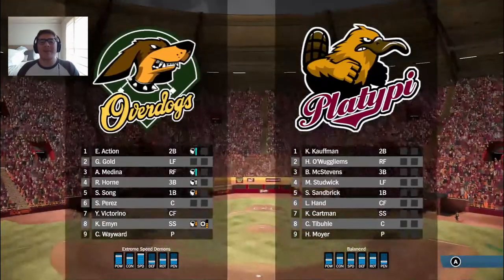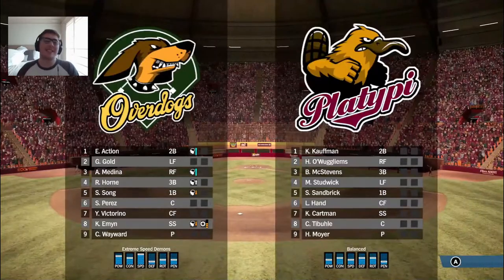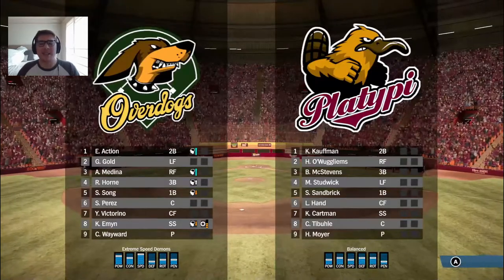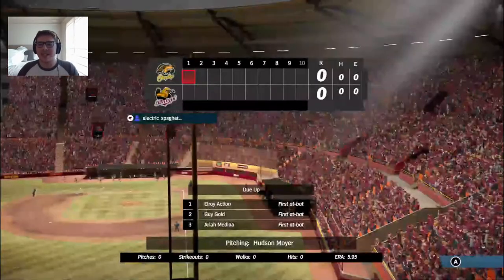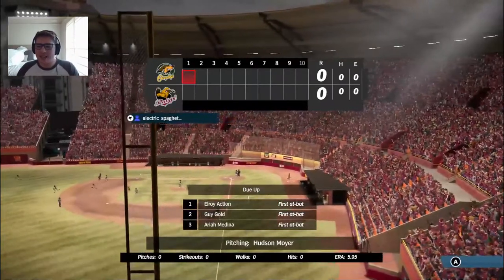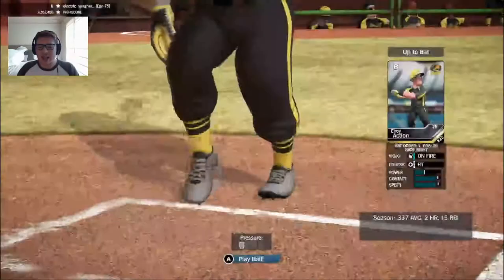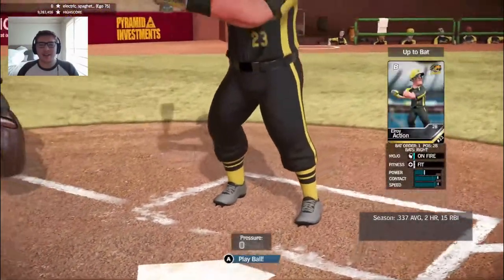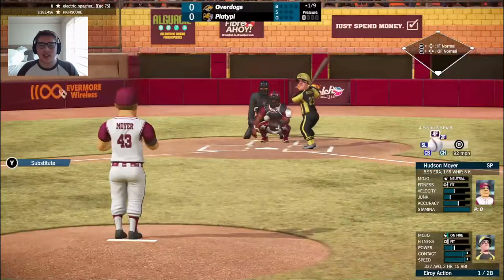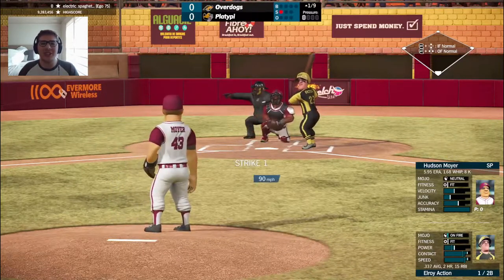Hello and welcome back to Platypie Baseball on the Classic Cookie Gaming Channel. This is Cookie C-Mixer Cutter, welcome back to Colonial Plaza. Back to your regularly scheduled Sunday night matchup. We hope you enjoyed Halloween last week — it was a night off. We've got Hudson Moyer on the bump for your 16-7 Platypie, facing off against the 15-8 Overdogs. A first place matchup in this one, so hopefully a good game.